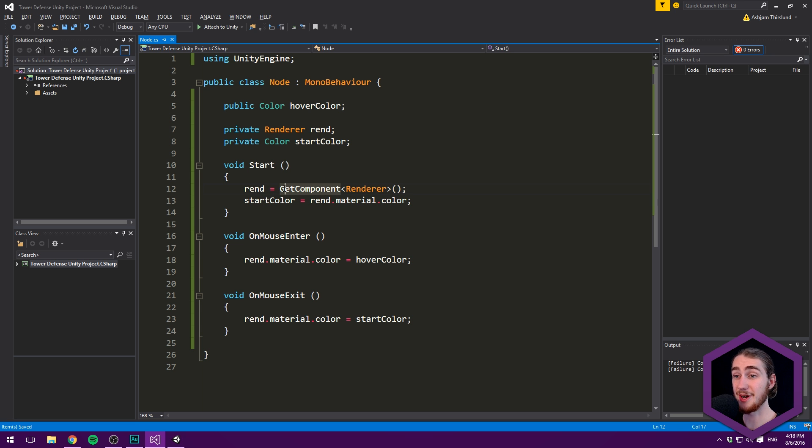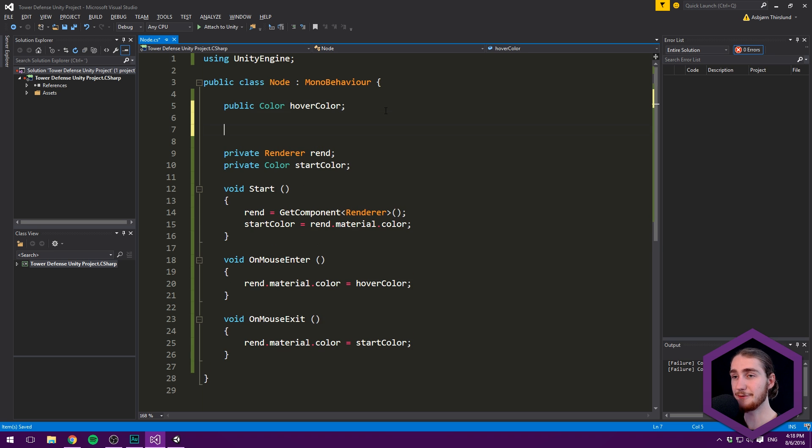Let's jump back into our node script. What we want to do now is have this node store some information. The first and most important piece is the turret that is currently built on top of this node. If there is no turret built, this variable will simply be null. So we'll keep track of this using a private GameObject variable — we'll just call it 'turret'.